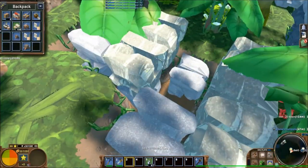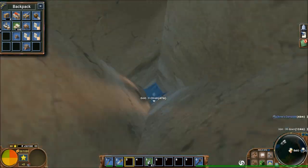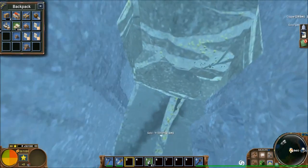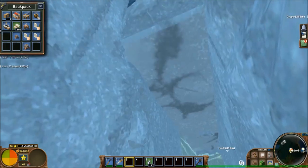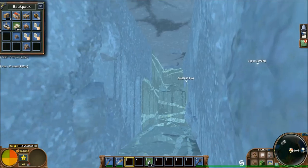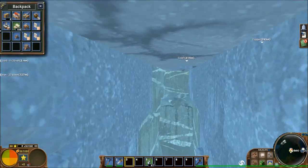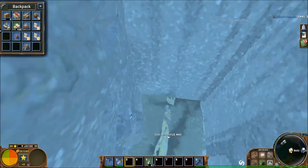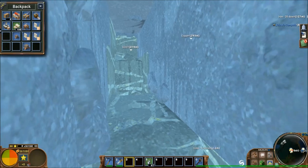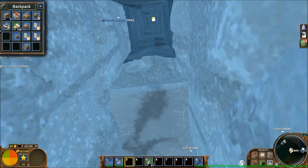Gold spawns in granite. You'll find it under a rainforest, about close to 50 blocks down. It has a minimum depth it will spawn at, which looks to be about y19, and as the land slopes up you get this wedge-shaped, bowl-shaped, or upside-down bowl-shaped formation. It only spawns in granite - you might find it here and there in other spots, but under a rainforest is the easiest place to get to it. Hope you like granite, because you're digging a very, very long slope.